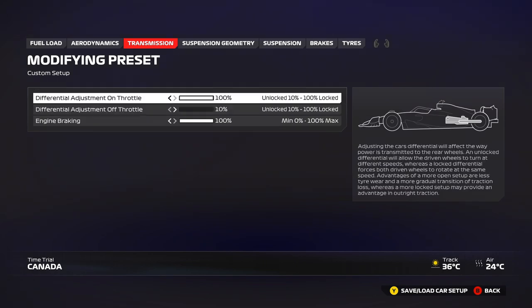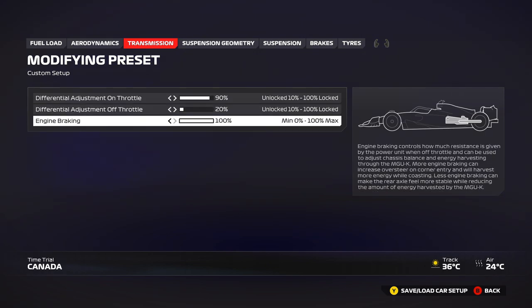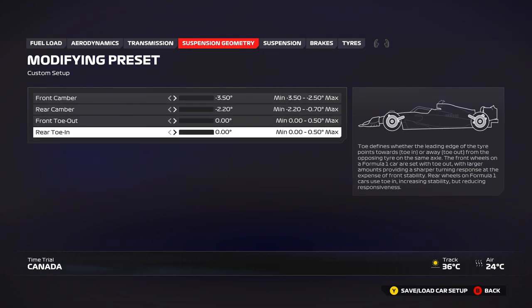For the differential, 90 on throttle — you can use 80 or even 100 in certain corners. In my best laps I actually used 80 in most corners. Off throttle, keep it at 10 for qualifying and go up to 20, 25, or 30 for the race for more stability. Keep engine braking at 100 to slow the car quickly and regenerate a lot of ERS. You can try 90 if the rear locks up a lot, which can be an issue on this heavy braking track.